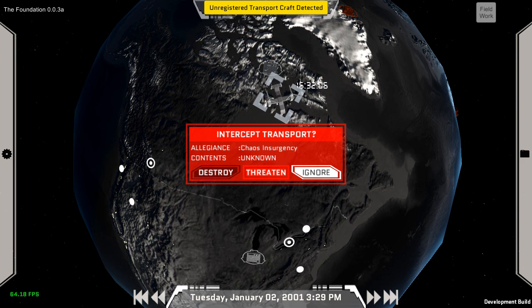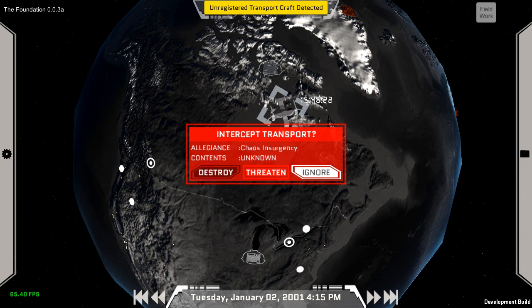There are several different options here. Obviously you can ignore it and let it continue on its way. There's also destroy and threaten. Destroy involves sending a fighter plane out to engage the ship and try to shoot it down — this effectively stops their operation, but depending on the cargo it can have various side effects, and you don't get the cargo. The threaten option means you send your planes to order the enemy plane to divert to your base. It can respond by ignoring you and continuing on, whereupon you can select it and tell your plane to destroy it instead if you wish.